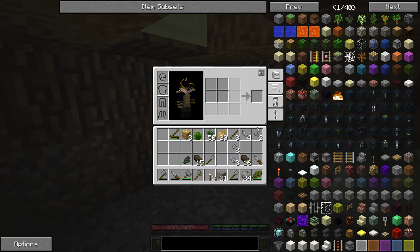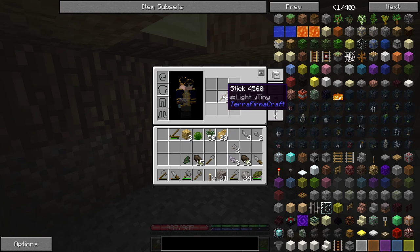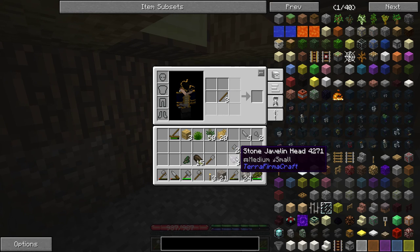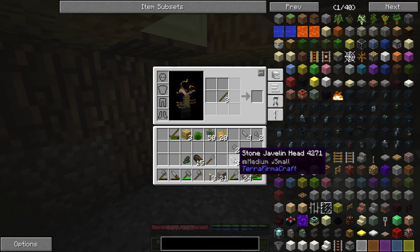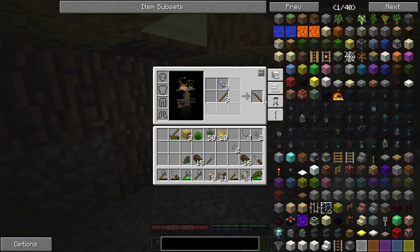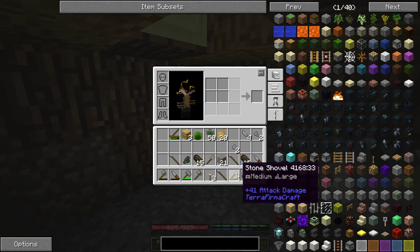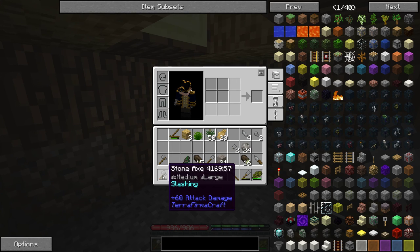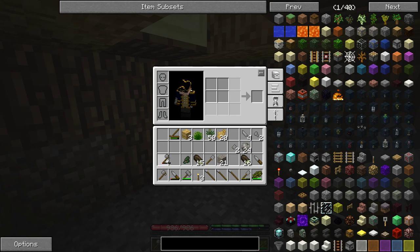Javelins are not very durable at all — you can only throw them at enemies a few times before they break, at least stone ones. It depends on what stone you use: some stones are tougher than others. Chalk is unlikely to be very good, whereas basalt will probably be a lot tougher. It's not a bad idea to have a few javelins on your hotbar.